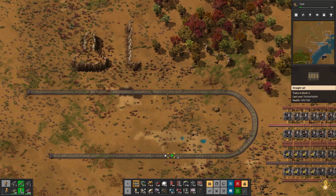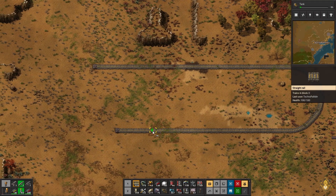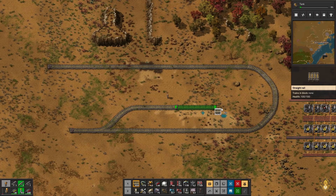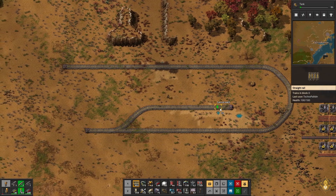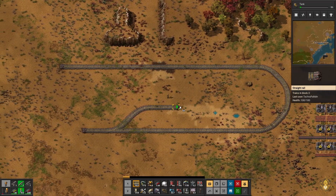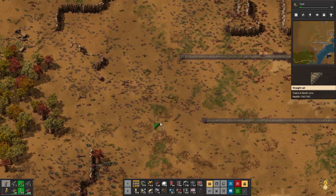So now I've got to figure out how I'm going to do this here. Let's come down here a little bit. I guess that's too close. Basically I'm going to create a little loop that this track can come off of for loading and unloading.